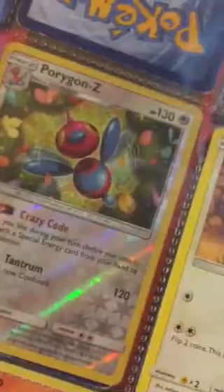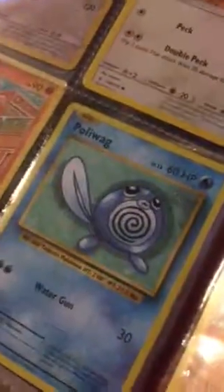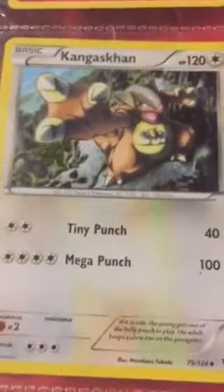Last pages: you have a Reverse Tangrowth, then you have a Porygon-Z Reverse, then you have a Doduo, a Gyarados, a Hitmontop, a Nether Poliwag, a Squirtle, a Jigglypuff, Mew, Kangaskhan, Charmander, Riolou, Magikarp — hashtag Magikarp Army — and Hariyama.